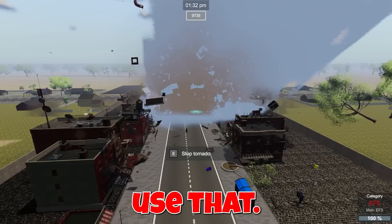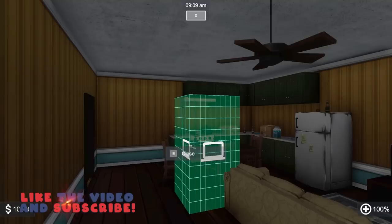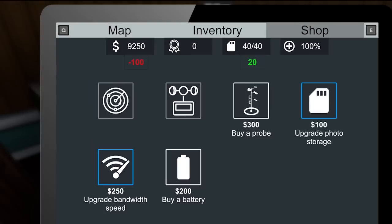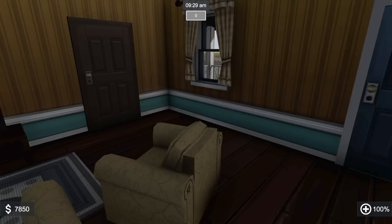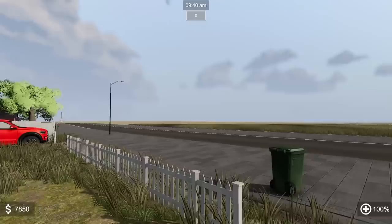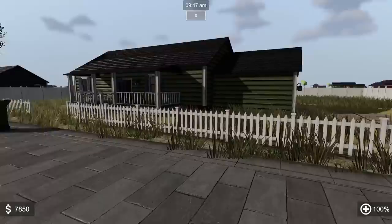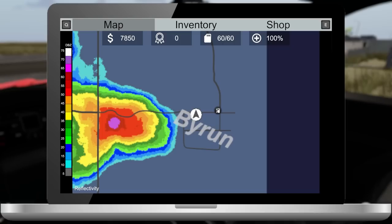It's a beautiful morning here back in Storm Chasers, and we have a brand new house with a full interior. Before we set out, I've got some money to spend on equipment to help us locate storms, so we're going to pretty much buy one of everything. Yeah, spending money — totally didn't spawn in with all this money. Looks like we have some storms developing.